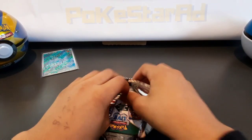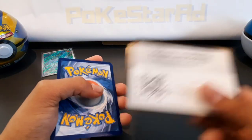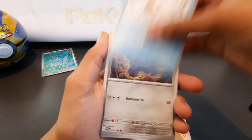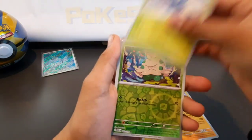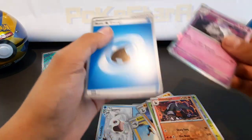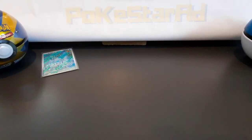We are going to try and do the master set — on every set that would be so expensive, but it's a new set, new era, so we'll go for it. Super Dail hit, Heracross, reverse Tinkaton, reverse Houndoom — holo Houndstone. Wow, just one hit so far.